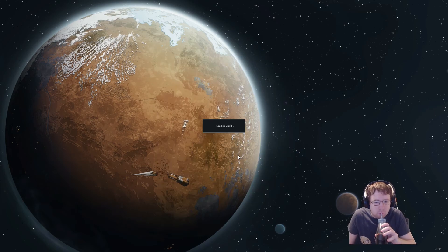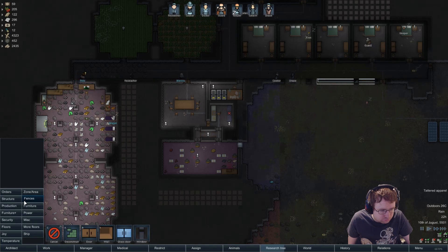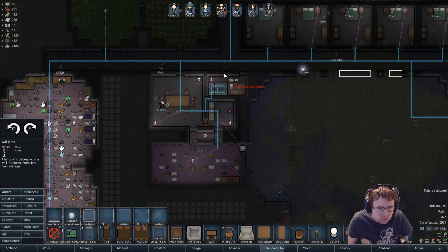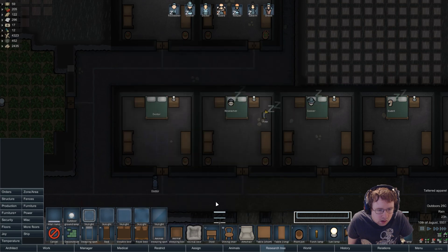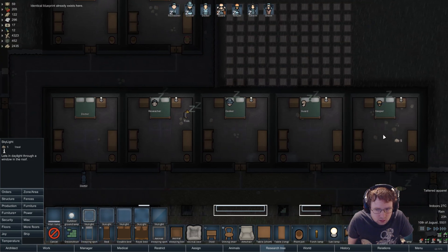What would it be — structure? Manager? Outdoor ground lamp — ooh, I like it. What's this? Why are these different? Right, okay. And our PC — that's different. Alright guys.